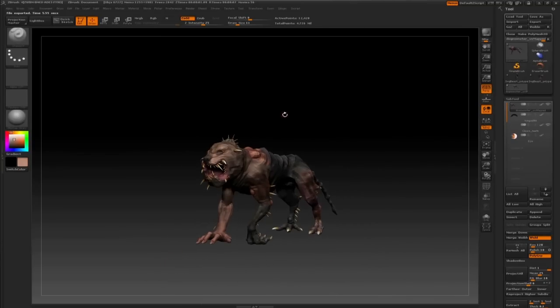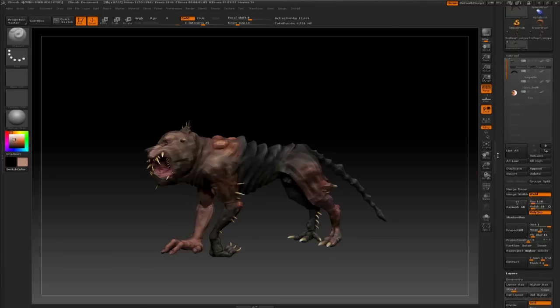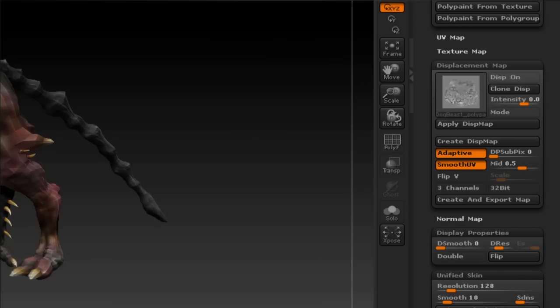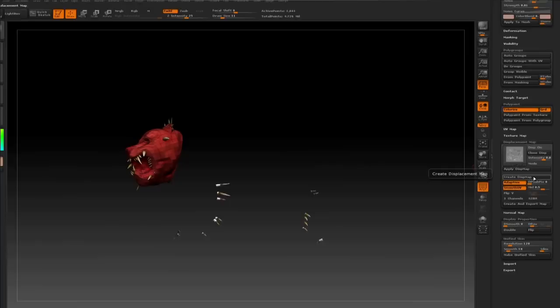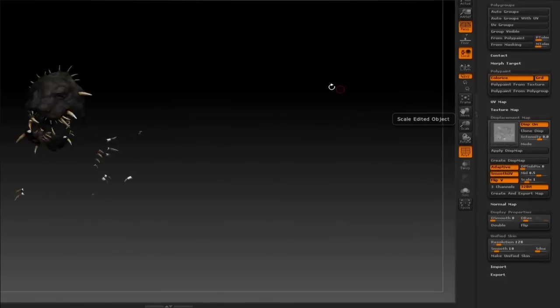Now we need to do the displacement maps. To create the displacement maps, you need to have it at the subdivision level that the maps are going to be baked on. In this case, we're going to do it on subdivision 2, which is about 12,000 polygons. We come over to the displacement map section. If we just create it all at once, it's going to create it for all the polygon groups and they'll override each other. So we need to do it for one group at a time. We hit Create Displacement Map — as you can see, it's processing, calculating from subdivision 6 all the way down to subdivision 2. Now we have a displacement map for the head.